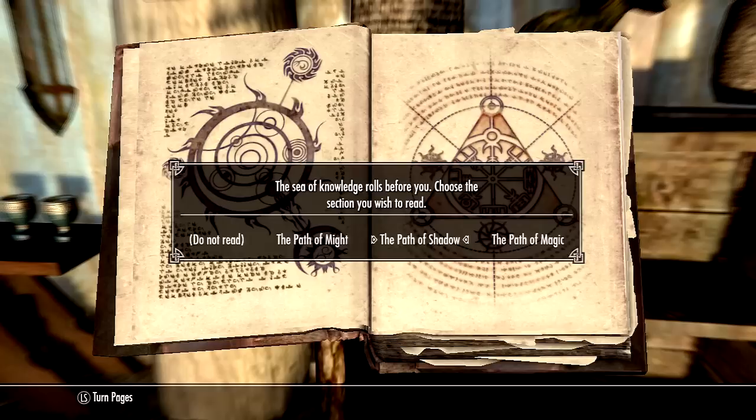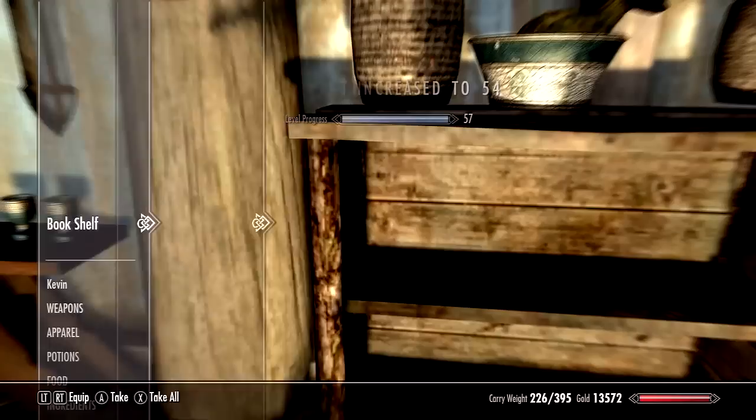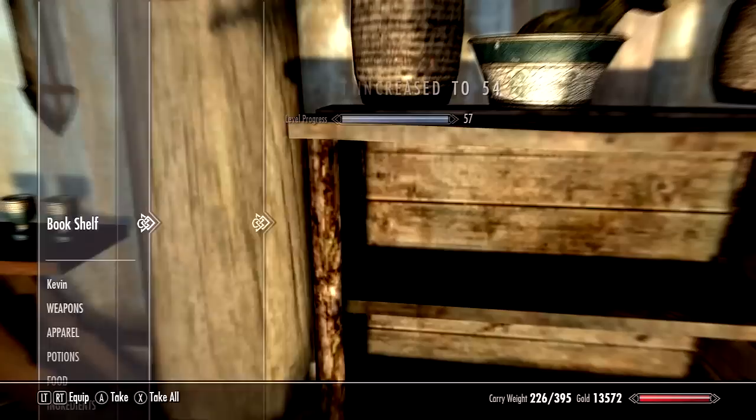After you do that, press B and then press X to store. After you store it, it's back on the bookshelf. Press A to read, but when you take it off the bookshelf do not read it — just take it and then activate again. Keep doing this process until you get to level 100.